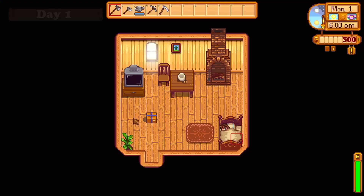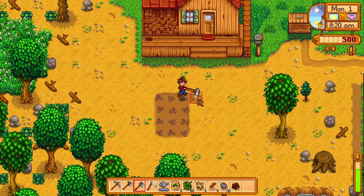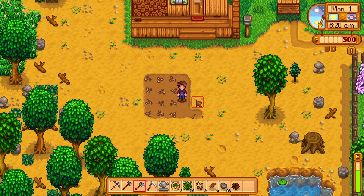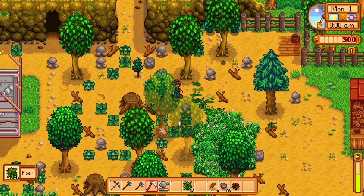Starting off with the first week. On your first day, you start the game with 15 parsnips that are given to you, and it's good to first clear out an area on the farm and just plant all of those parsnips. Afterwards, water the crops you planted, grab your scythe, and go around the farm scything all of the weeds, which will give you fiber and a small chance of mixed seeds, both of which are important.